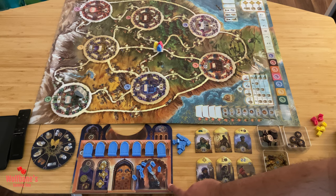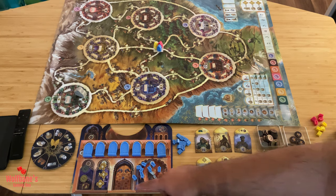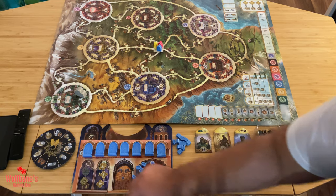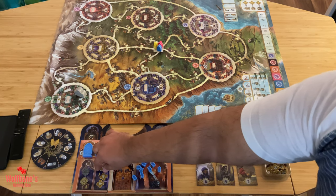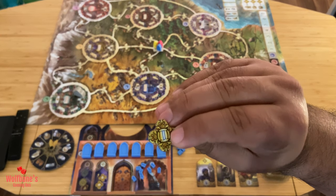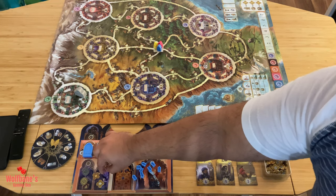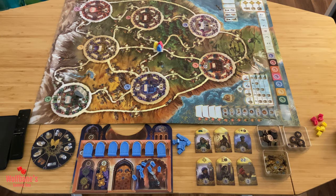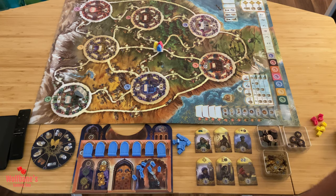Each player takes a player board. They will take 15 coins, which go on the left-hand side denoted by the coin symbol, and three prestige points, which go on the right side. The prestige points have values printed on one side — since prestige is private information, you may want to keep them face down from your competitors. At the start everybody knows it's three each, but you can hide them over the course of the game.